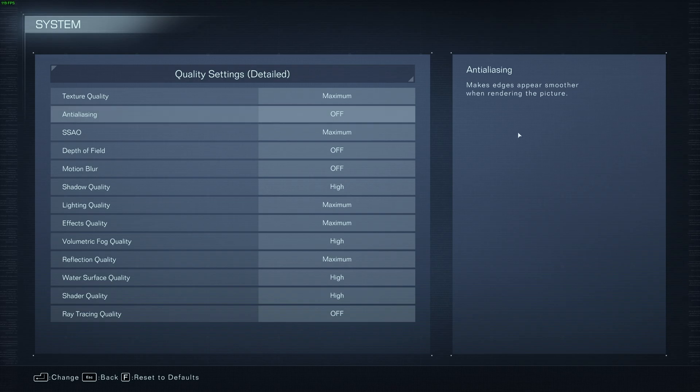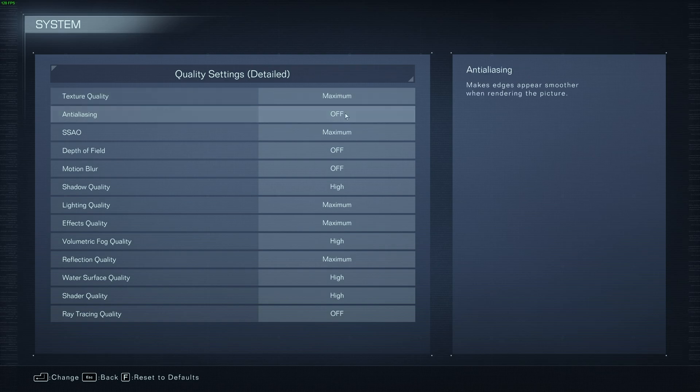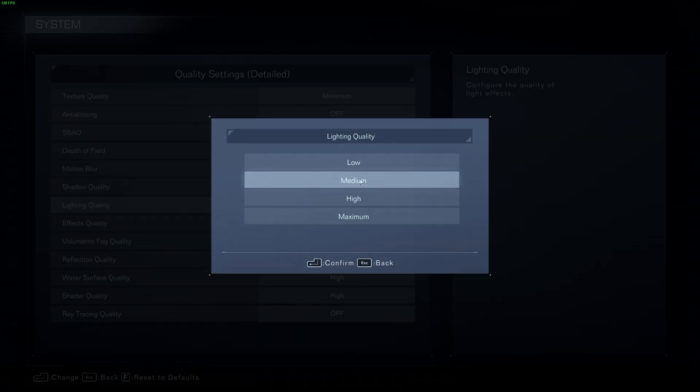If you have a lower-powered PC, let's get into a more highly optimized settings set that should work for much lower-powered graphics cards. VRAM is definitely something we need to think about, and texture quality may be something you need to lower. But as long as you have enough VRAM to have this set to a higher option, I'd highly recommend that you do, as the game will look a heck of a lot better with practically no performance impact at all. Anti-aliasing: definitely keep to off. SSAO: set to medium or even low. Depth of field and motion blur: off as well. Shader quality, shadow, lighting, and effect quality: I'd recommend lowering all of these to medium.